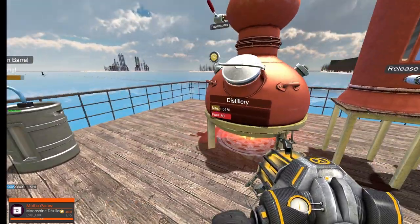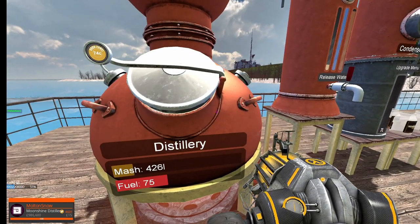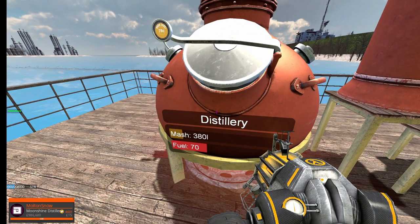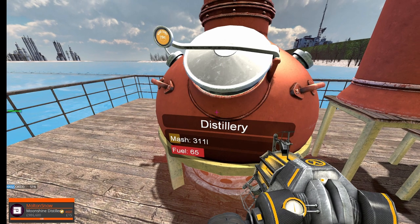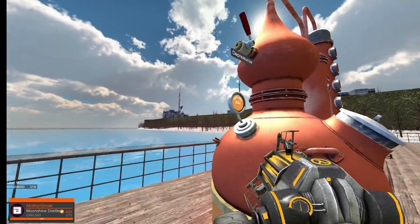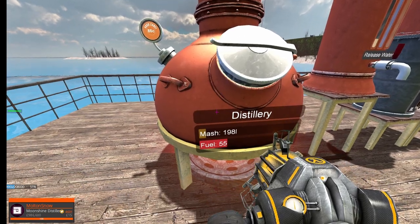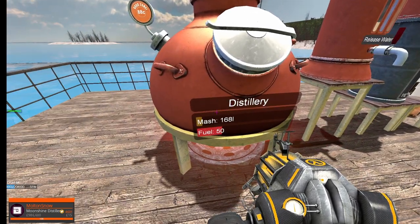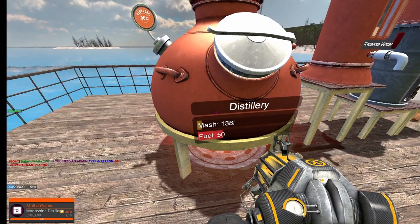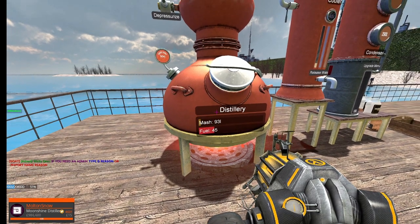Let's put another jar pack in — there we go, now we're going to make moonshine really fast. I'll show you what hissing looks like. I don't really care about this mash, so if it does bust that would be good for demonstration purposes, but I think we'll run out of mash beforehand.